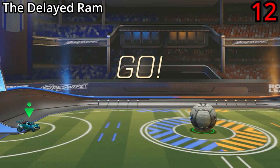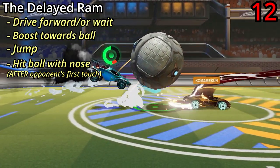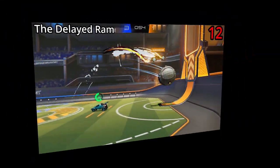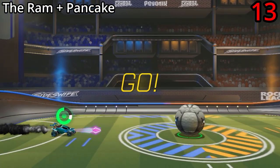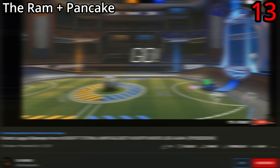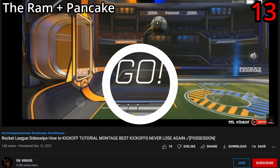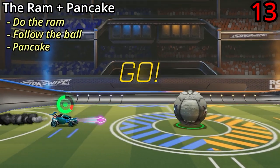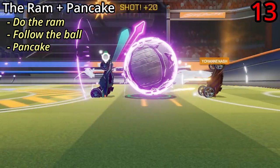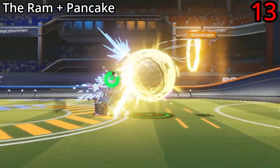The delayed Ram is the same as the Ram, but instead you aim to reach the ball after your opponent's first hit, so just delay your kickoff slightly. And then there's the Ram plus pancake — this is one I learned from watching a channel called SSL Videos, link in the description. It's a Ram, so jump and hit the ball with the nose of your car, but then you follow the ball forward and immediately follow it up with a pancake. If you do it right, you should block any attempts to clear over your head.